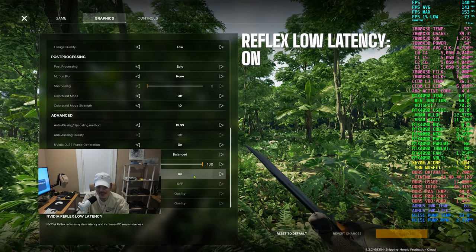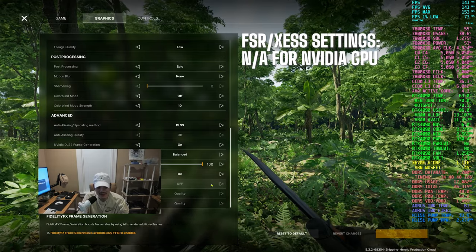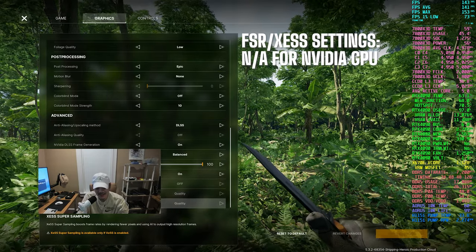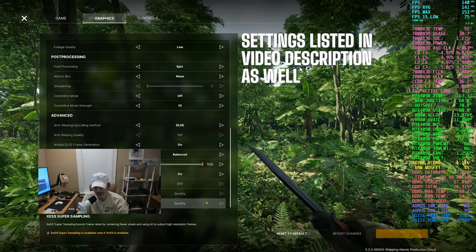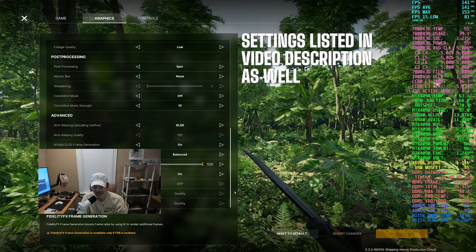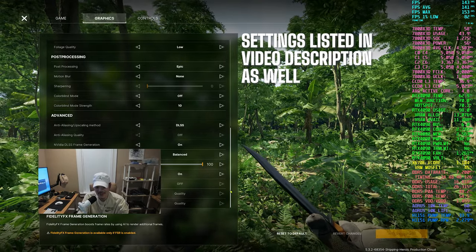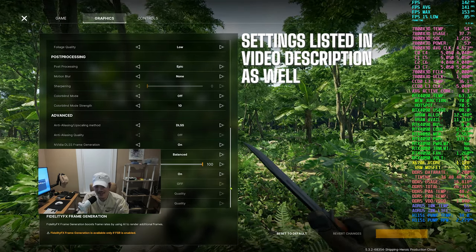Reflex low latency I'm also going to turn on. The FSR settings will be grayed out, same thing with XESS — that's Intel's version of DLSS or FSR. So like I said, if you just want the short and sweet version, go ahead and copy these settings and you should be pretty good. If you're interested in seeing how I tested each one of these graphics settings and how they affect overall graphics and performance, stick around and I'll show you how I went about testing each setting.